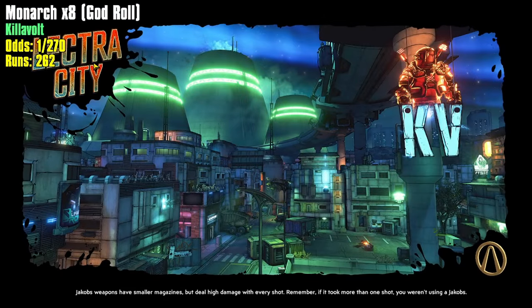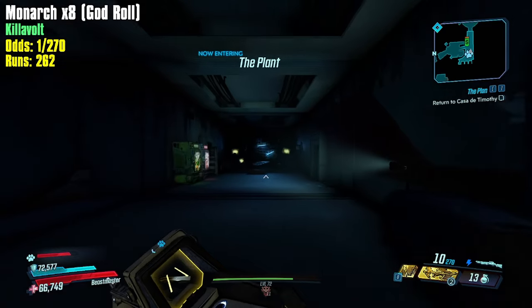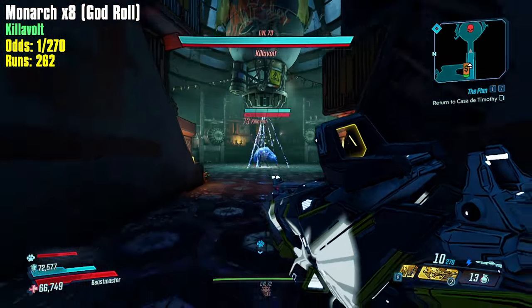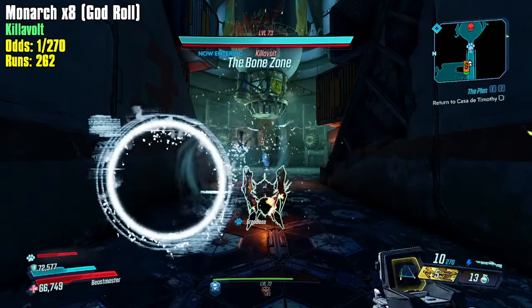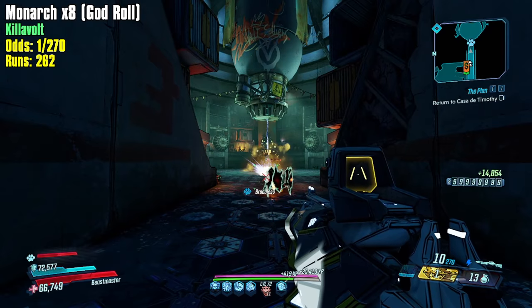A different fix I found was to run DXVK, which you use to launch Borderlands and helps with overall frame rate. I don't know exactly what it is, but apparently if you install it into your Borderlands 1 Game of the Year Enhanced edition it gets rid of the RAM issues. I was running around the areas where I was crashing and wasn't having any issues.